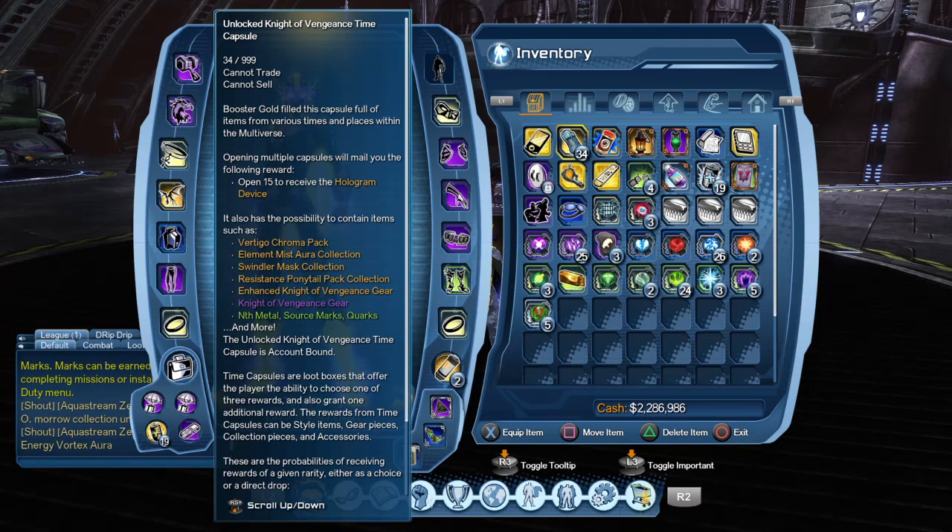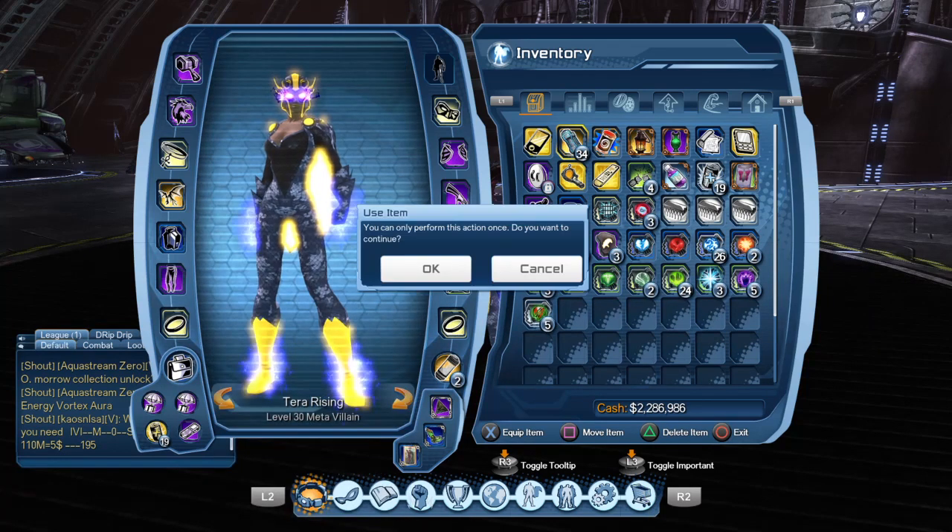I have 34 unlocked Night of Vengeance time capsules. What I'll try to do is collect the style first — it's a Flashpoint Batman and Thomas Wayne inspired style. After that we'll try for the emblem and feat collections. The main thing is to avoid recollecting the same pieces over and over so we don't waste any capsules like I've done in the past.